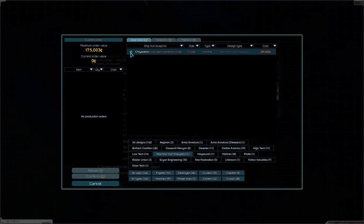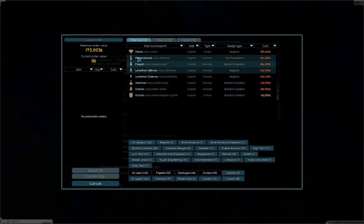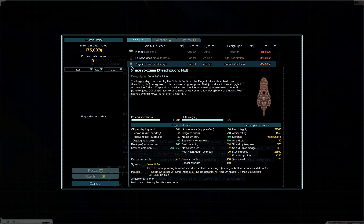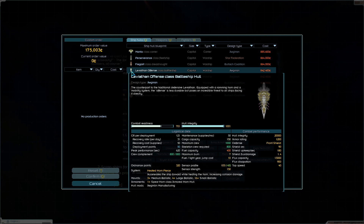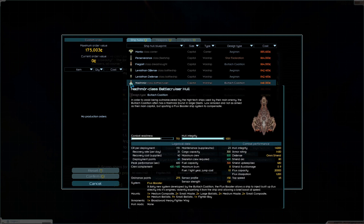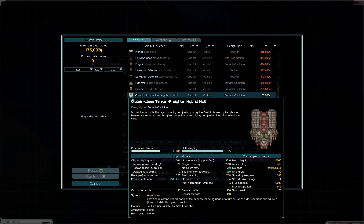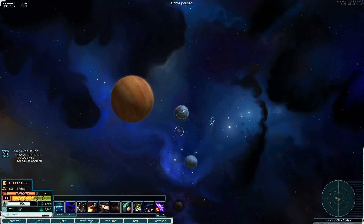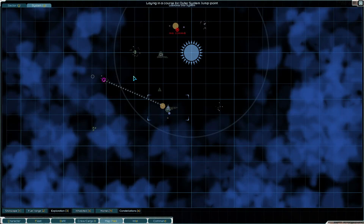There's a Star Federation dreadnought we can build. We got some Reuters ships too. Can I choose capitals only — here are our capitals. We got a big carrier with six fighter bays. We got the dreadnought — what is this, another dreadnought? Heavy ballistics integration, 34,000 hull — oh wow. Here's a battleship — it's a big one. Leviathan defense battleship. There's also a battlecruiser — Boltak, another Boltak, and another Boltak. This is really cool. Salvage yards are here but we can't get in. All right, that was fun — I'll see you in the next area, folks. Bye.